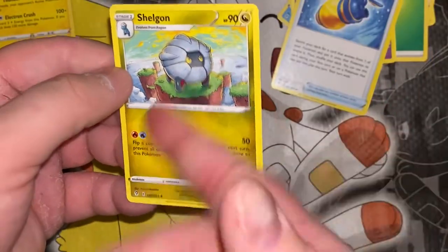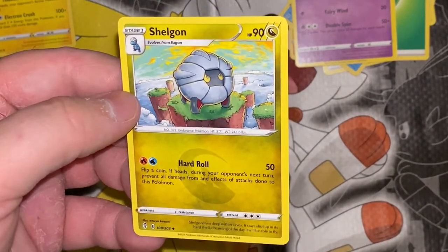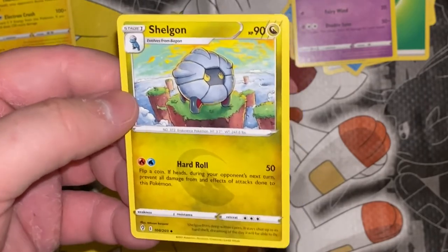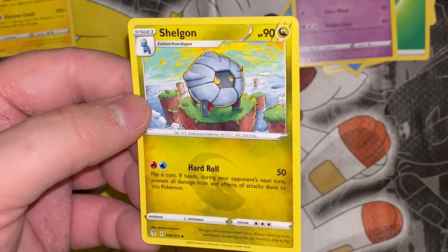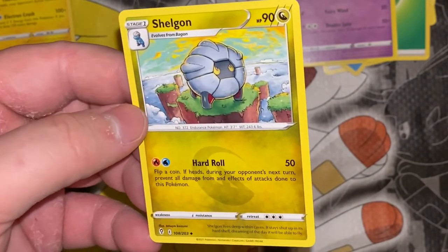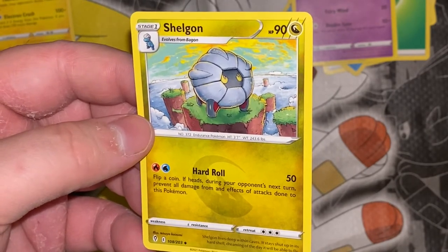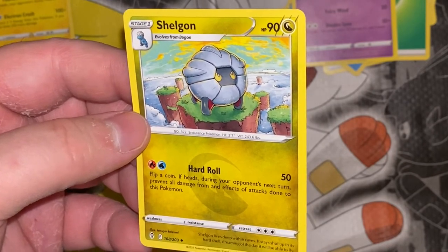Shelgon — there it is. I was talking about how it's just a hard ball, called an Endurance Pokemon. Hard Roll does 50, and flip a coin — if heads, during your opponent's next turn, prevent all damage from and effects of attacks done to this Pokemon. So you're not getting paralyzed or anything if you get heads — no damage, no paralyzed, no asleep, no nothing. That's pretty cool, and you're doing 50 damage. Shelgon lives deep within caves, shut up in its hard shell, dreaming of the day it'll be able to fly — yes, as a Salamence.